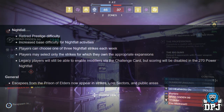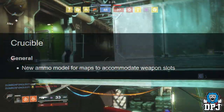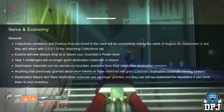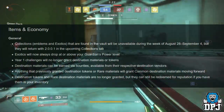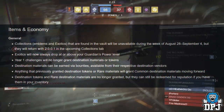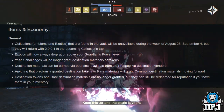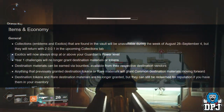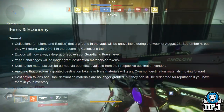General: Prison of Elders escapees now appearing in strikes, lost sectors, and public areas. Crucible: new ammo model for maps to accommodate weapon slot changes. Items and economy: Collections emblems and exotics found in the vault will be unavailable during the week of August 28th to September 4th but will return with 2.0.0.1 in the upcoming Collections tab. Exotics will now always drop at or above your Guardian's Power level. Year 1 challenges will no longer grant destination materials or tokens; these can now be earned via bounties from destination vendors.